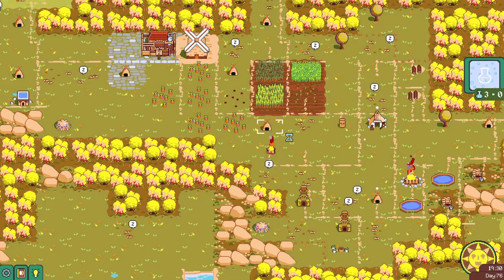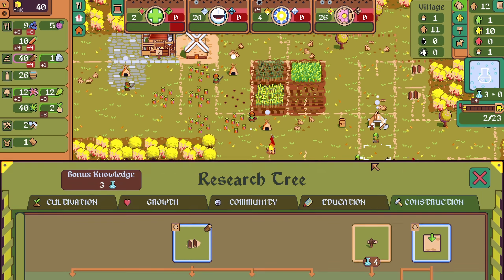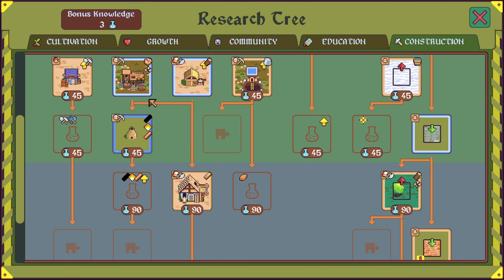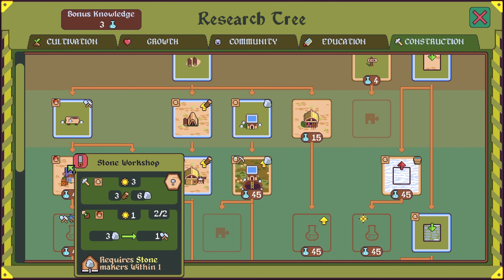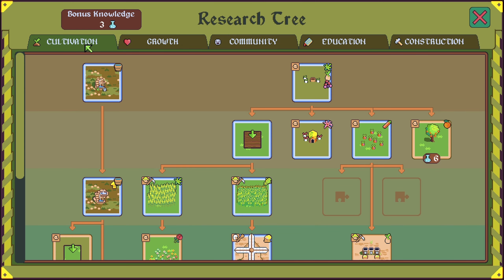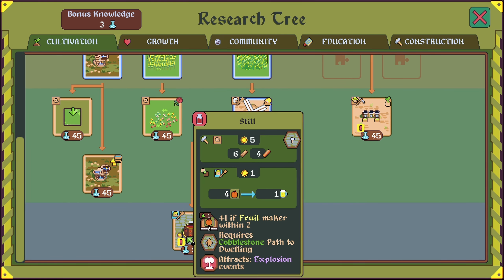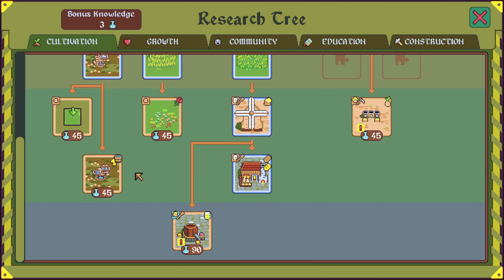And over here the furnace would be used with the copper, so I may as well start researching that. Stone workshop for advanced tools are not going to be needed anytime soon. Making alcohol — interesting, tracks explosion events. Cool.